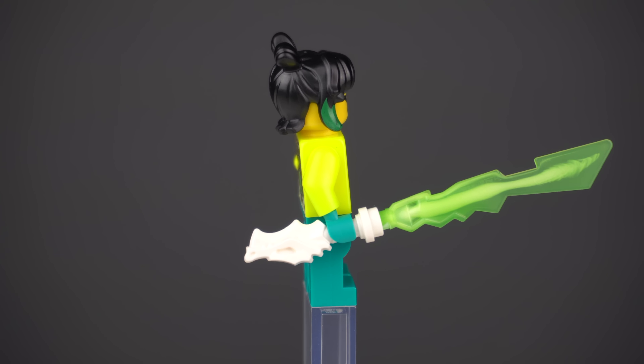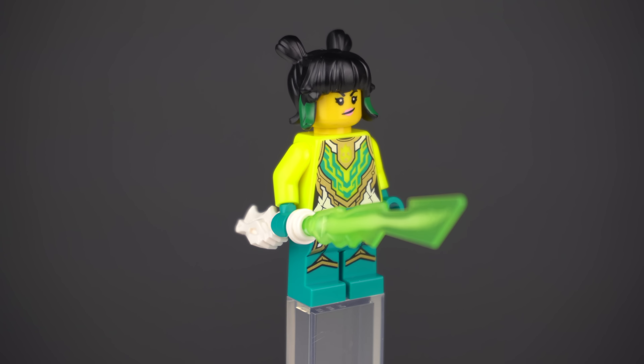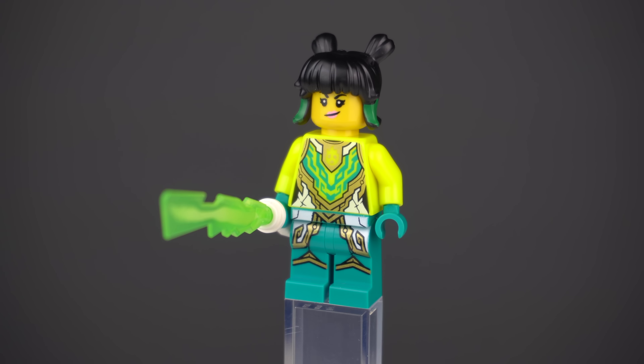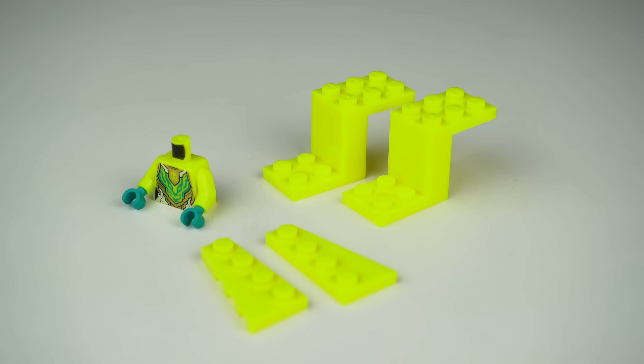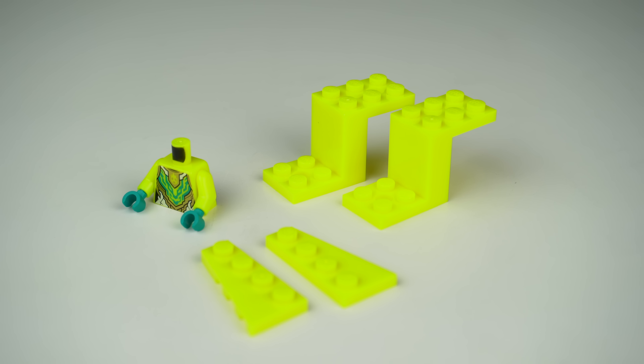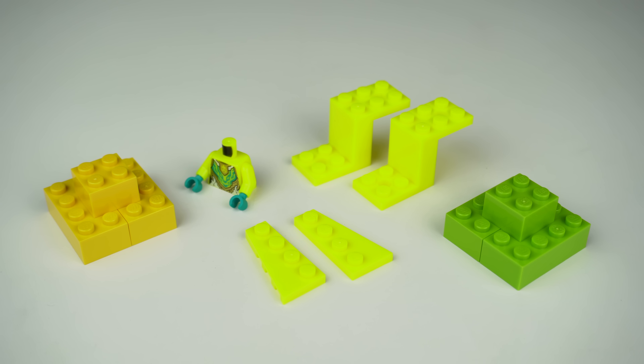May's prints look absolutely beautiful, and her torso color is also in the new neon yellow, which looks amazing. There are three other elements in neon yellow: two wedge plates and two of what I call Z plates. Shown next to yellow and lime green, you can clearly tell how different the neon yellow looks.